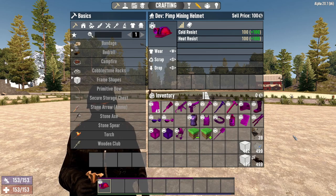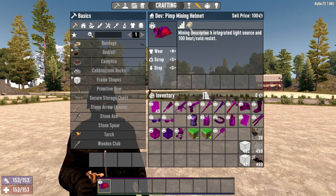Another useful admin tool is the Pimp Mining Helmet. It's a mining helmet with a light source and 100 heat and 100 cold resistance, which prevents both the cold and hot buffs in the world.